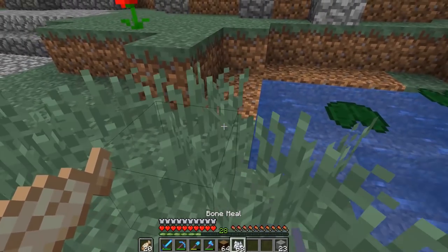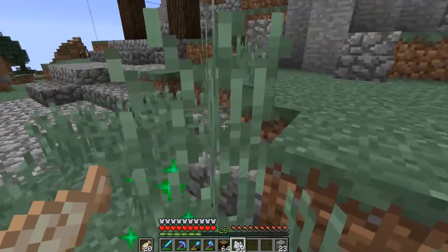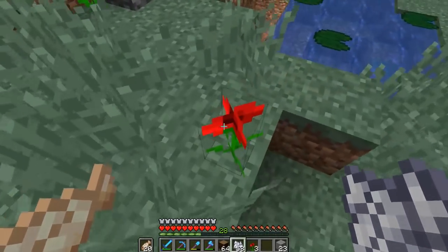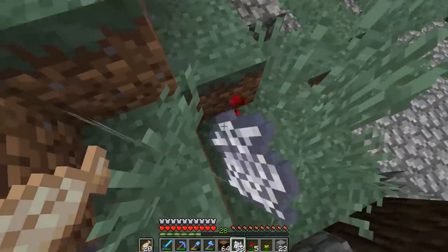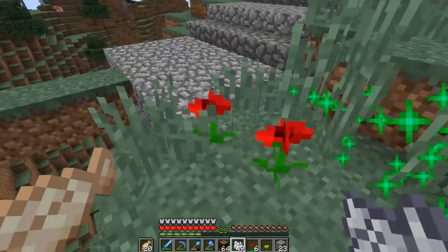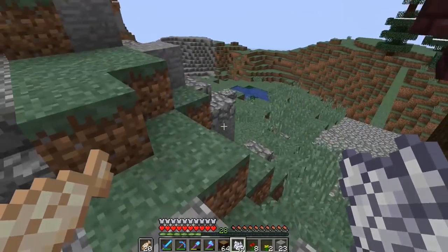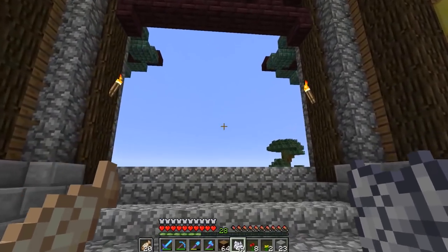I did go ahead and bring in some bone meal over here and I want to start just adding little bits of grass and things like that throughout the area. We are going to come back and do some trees, and I really want to figure out how we can do bamboo and figure out the flowers we want to be using. For those of you who stuck around - what type of flowers should we use? I like my two-tall flowers like lilacs and peonies a lot, but we need some good one-tall ones as well.